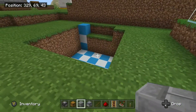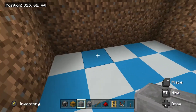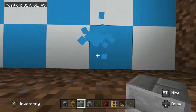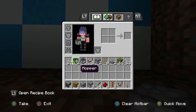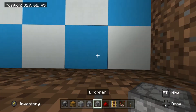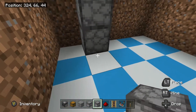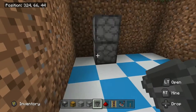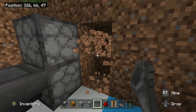We need to come down to the middle of the hole. Standing on your front edge — this being our front — come in by one. We need our droppers placed here. Then our hoppers leading into it, just like that.